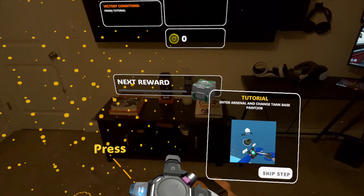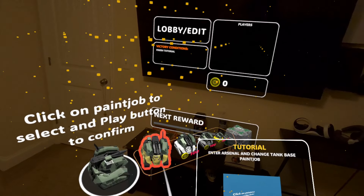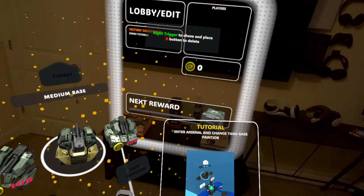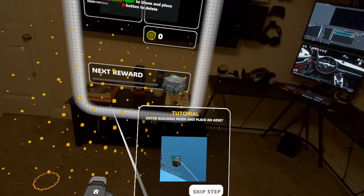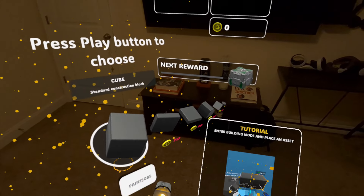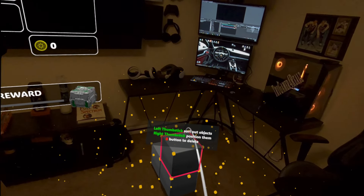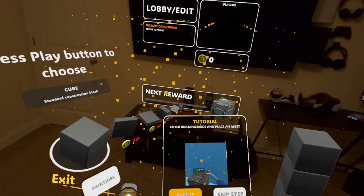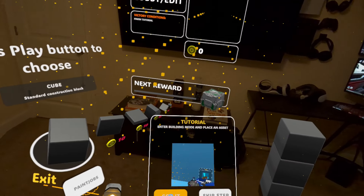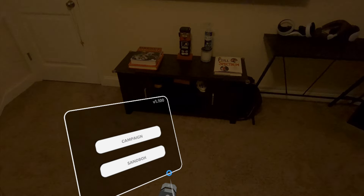On your wrist you have several things you can do — you can change the paint jobs of your robot, and there are several options. You can enter a building mode where you're basically able to stack down things, and you can press B to delete them if you want. That's pretty much it for the tutorial — there's not much else going on.